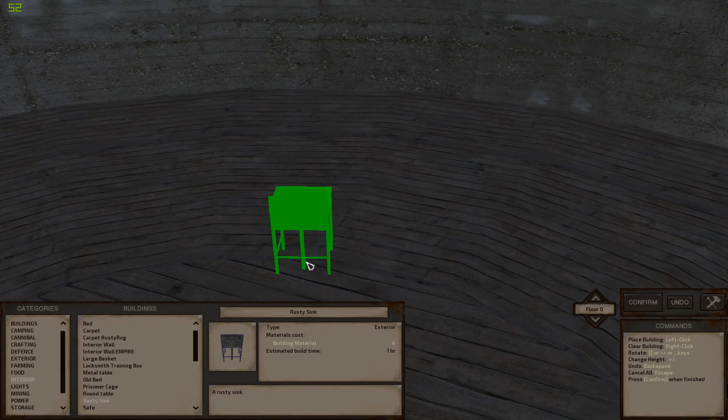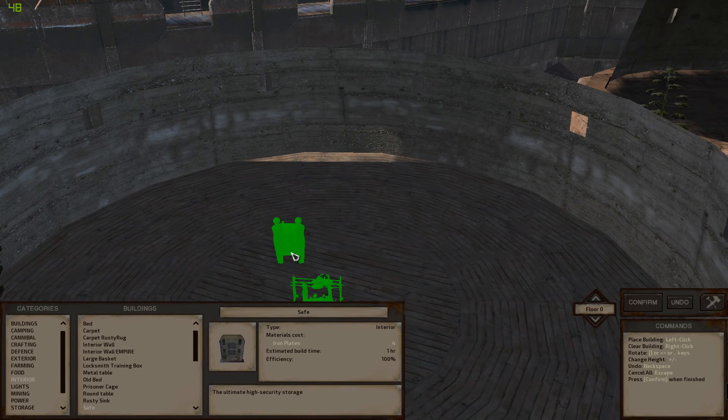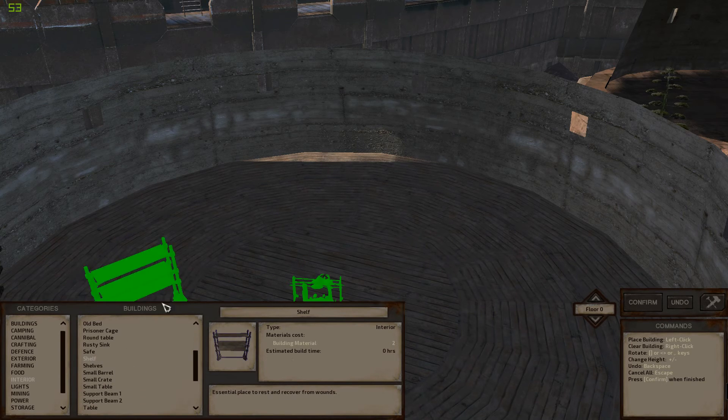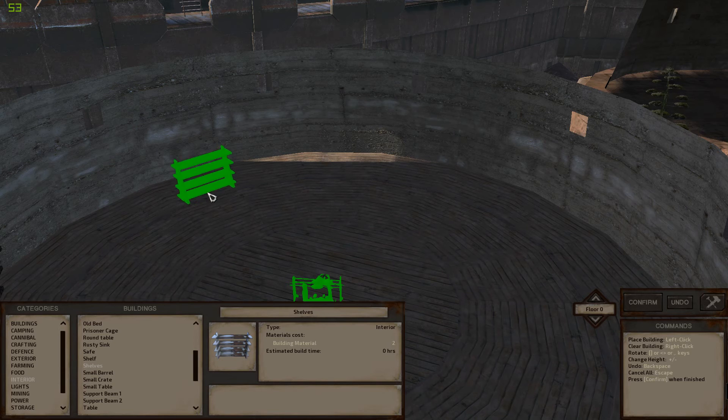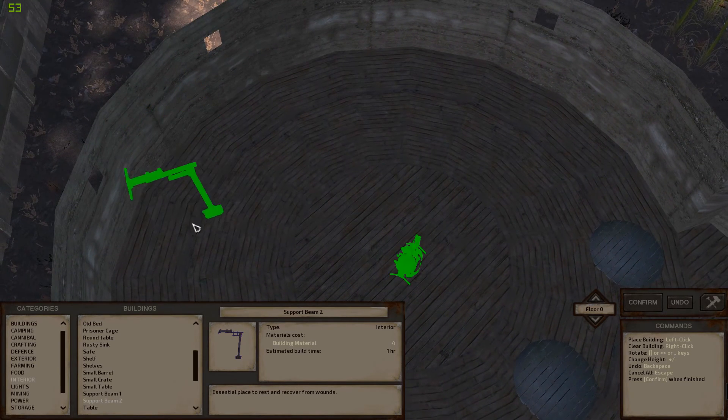There's a rusty sink — we're definitely going to need one of those. There's an old-school traditional safe. There are freestanding shelves and wall shelves as well — pretty cool. You can't place items on them from what I know, but they're still pretty damn cool. Barrels, crates, small table. Support beams — just for aesthetics. Maybe we could have those on the ends of our bar. Support beam 2 is a bit more interesting. Does it actually touch the wall? No, but no one's going to see that.